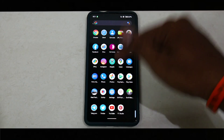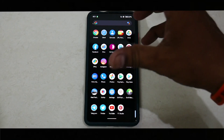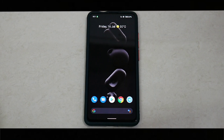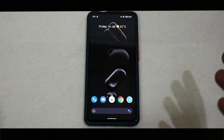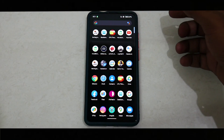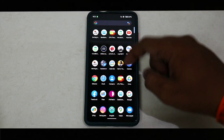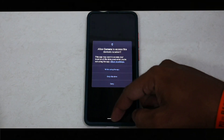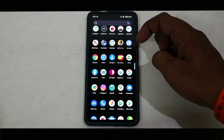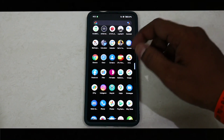I do have Magisk installed, but safety net passes out of the box. DRM info is absolutely fine, so Widevine L1 should be working. You should have no problems with entertainment apps or banking applications. It does come with a very basic camera application, so you'll have to flash Google Camera. I haven't tried ANX cam on this one.